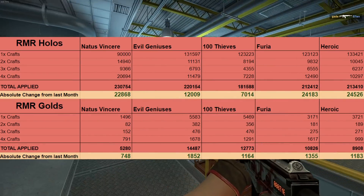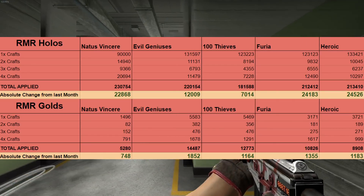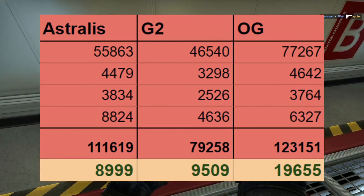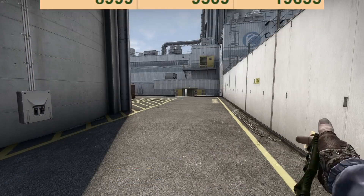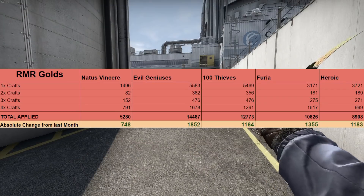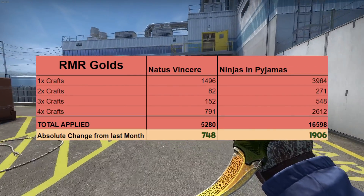Moving on to RMR, we have holos and golds to look at this month. What's immediately noticeable is that teams successful during the major have maintained much higher demand than teams that didn't do well or didn't even participate. Navi has dropped by only a few thousand, while Furia and Heroic almost doubled in demand for their holos. The most interesting holo to me is the OG one, which has more than twice the demand compared to its Challenger capsule counterparts in Astralis and G2. For RMR golds, I expected a bit more demand in Navi golds — they crashed by another 50-plus percent to just 8 euros, so it's quite affordable now. The apply rate did increase by about 130, but it's still only around 700, still over 11k behind NIP's total.